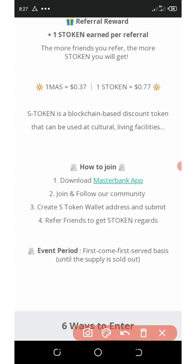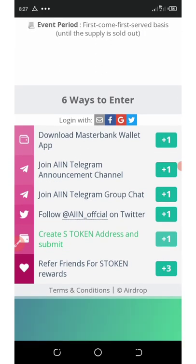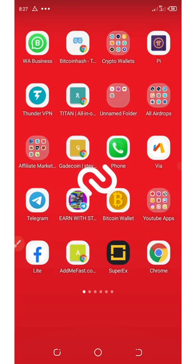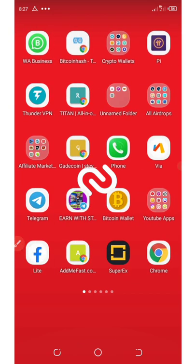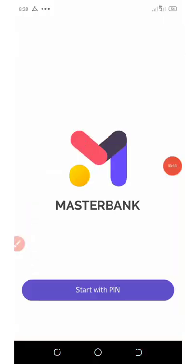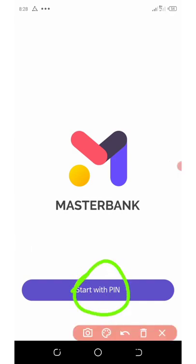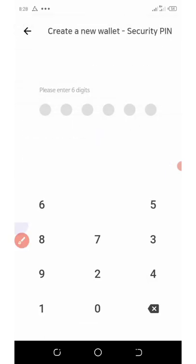Once you do that you're going to join and follow their community, then create an S token wallet address and submit. I'm going to show you how to do that. You're going to see the tasks right here — just five tasks are required. This is the application called MasterBank. Download it from the link, then open it up. You're going to need to sign up: click on 'Start with PIN', click on 'Create New Wallet', then set up your PIN for your wallet and enter the PIN again.